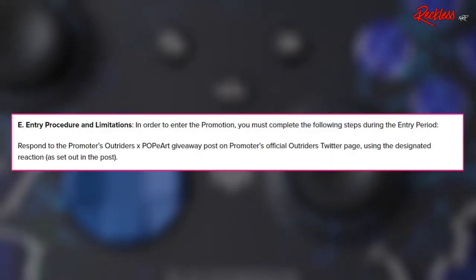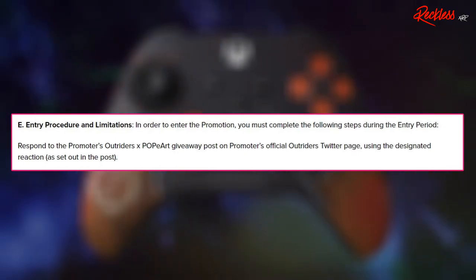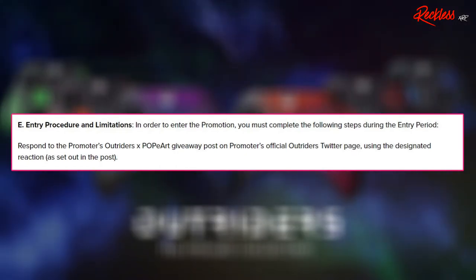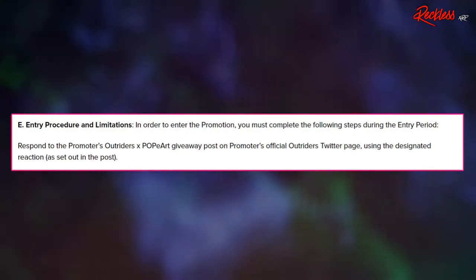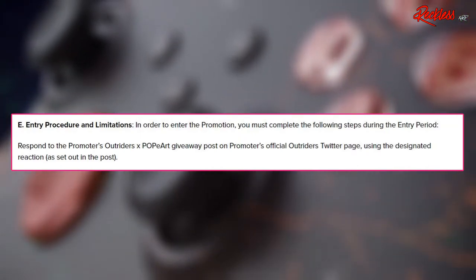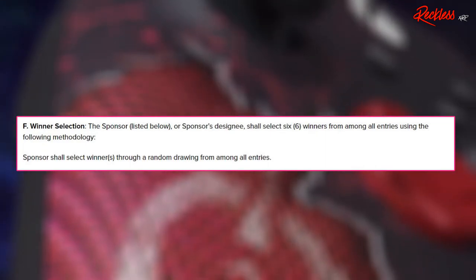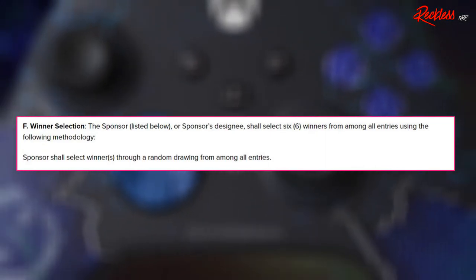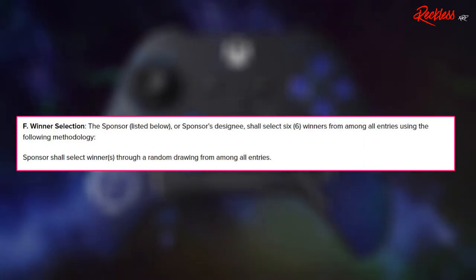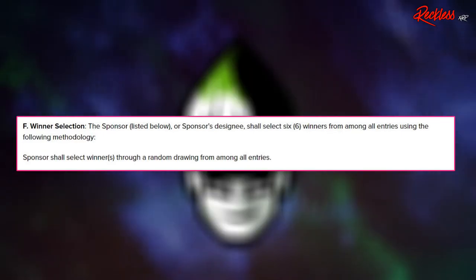Entry procedure and limitations: in order to enter the promotion, you must complete the following steps during the entry period. Respond to the promoter's Outriders Pulp Art Giveaway post on the promoter's official Outriders Twitter page using the designated reaction. As for the winner selection, the sponsor or sponsor's designee shall select six winners from among all entries through a random drawing.